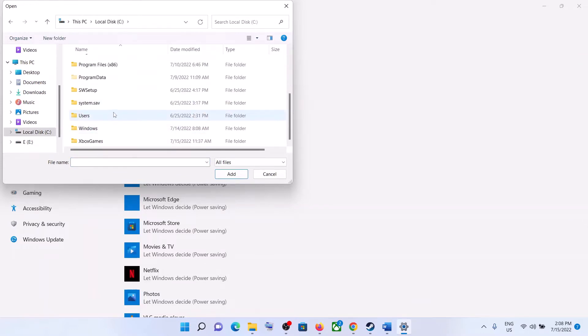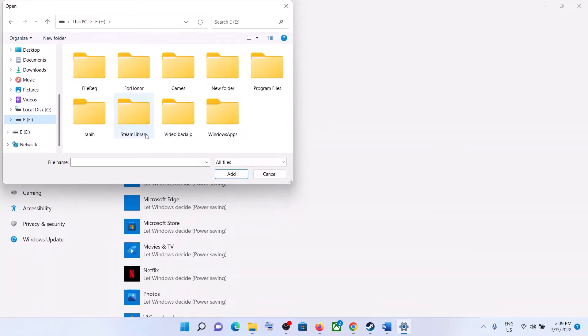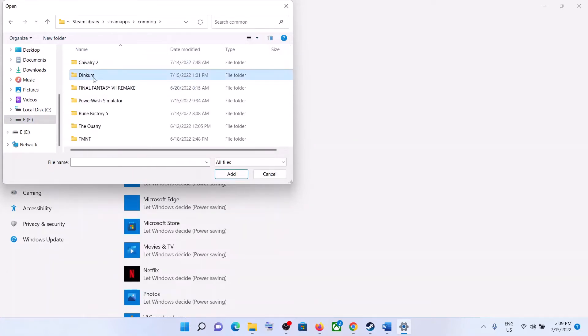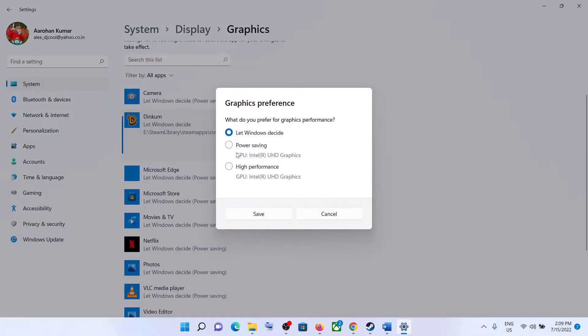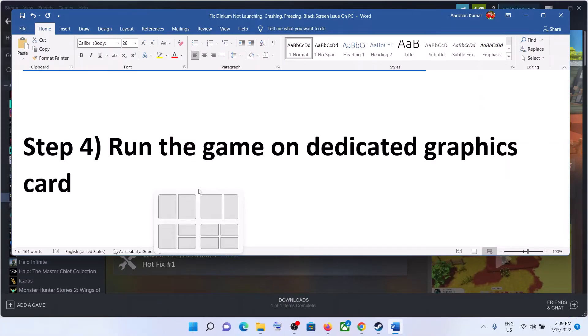Open Program Files (x86), open the Steam folder, open the SteamApps folder, then open the Common folder. In my case the game is on the E drive, so open the Steam folder, Steam library, SteamApps, then Common. You'll see the Dinkum folder — open it, select the game exe file, and click Add. Once the game is added, click Options, select High Performance, and click Save. Then launch the game.